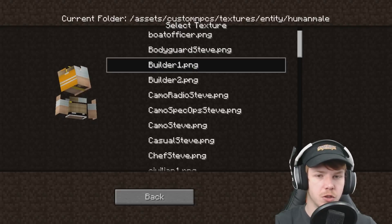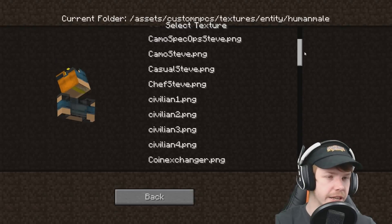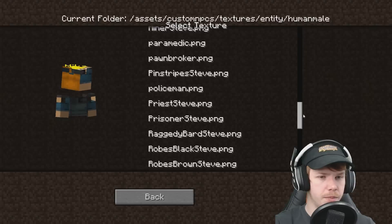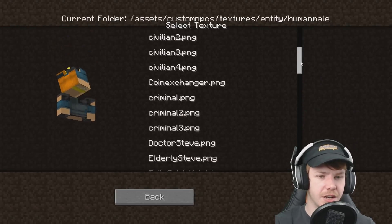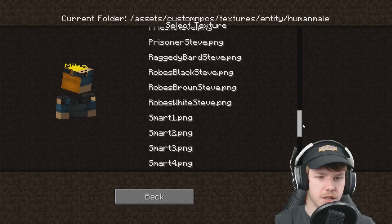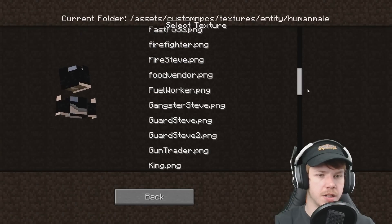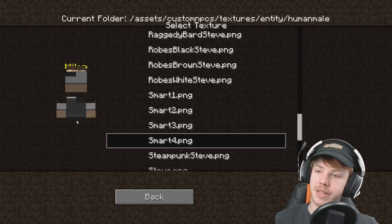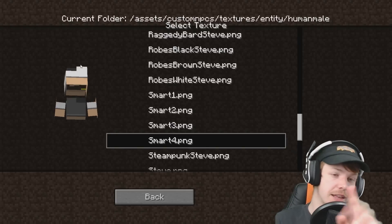How are the other ones though? We have Builder 1 and 2 - both of those are broken as well. Are they all broken really? Sometimes I get lucky and sometimes I don't. I called them something smart - Smart 1, 2, and 3 were broken. And 4. Basically all the skins that we downloaded this episode are in the wrong layout format. I can fix that though - that's not a problem. So that sort of covers that.